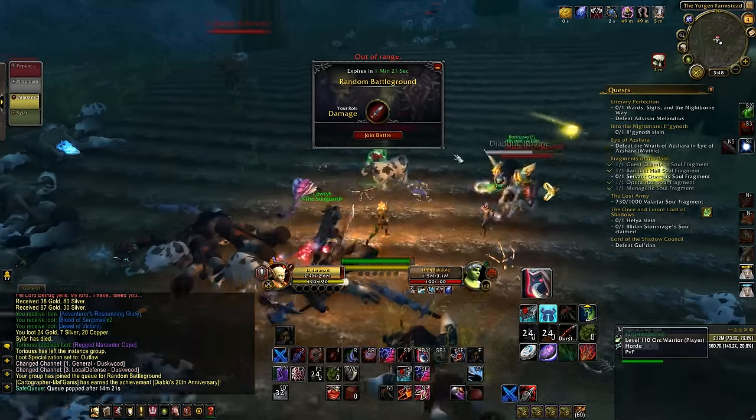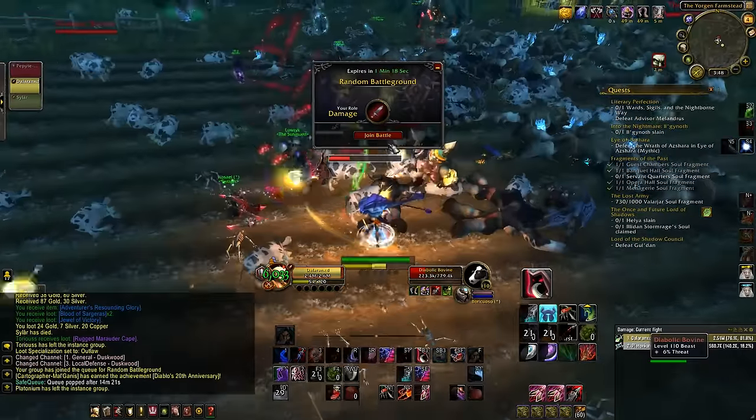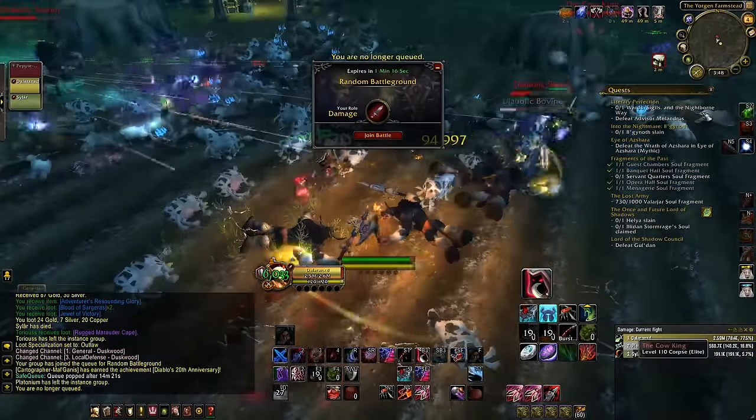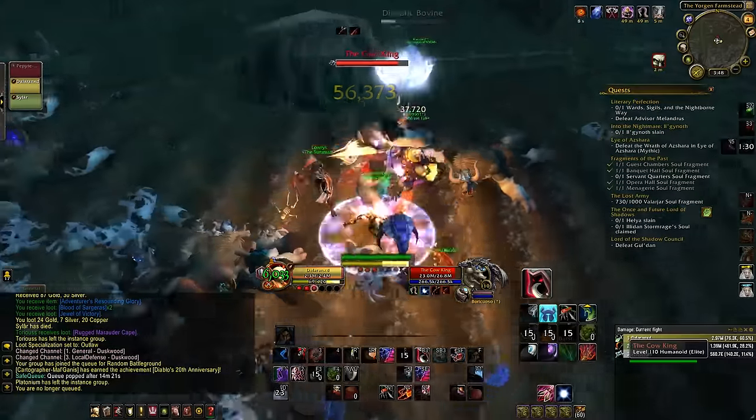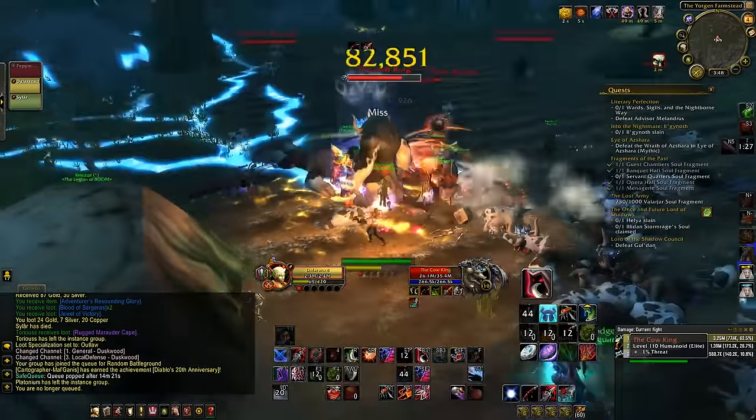It functions the same way in the dungeon. All you have to do to see the loot goblin and get to the secret cow level is queue up into a heroic dungeon or any higher level difficulty, and kill the loot goblin as soon as it appears. Don't worry about the boss and the loot from the boss.